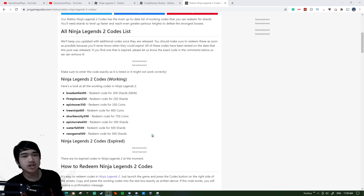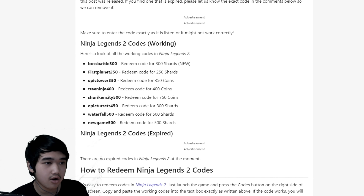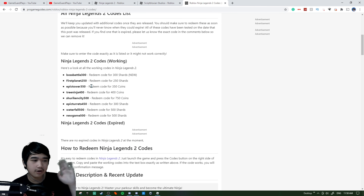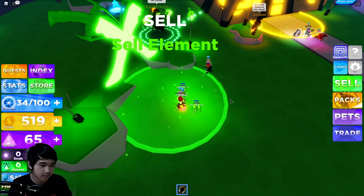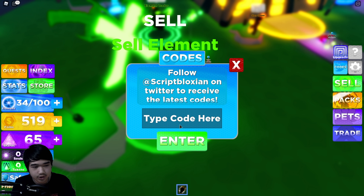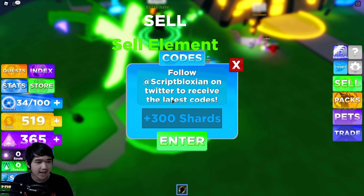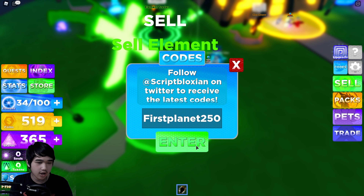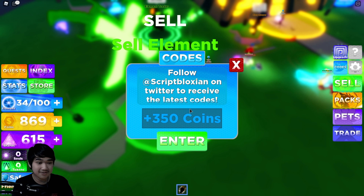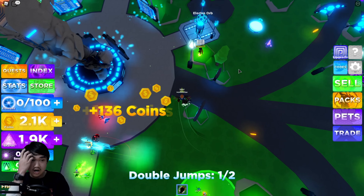I actually just found a lot of codes. We got 'bossbattle300' — I searched up how many codes are available. You can find this code in the description below or just look at my screen. That gives us 300 shards, which is pretty new. Go ahead and click 'Codes' on the right side of your screen, tap in the code — there we go, 300 shards! Make sure not to have any spaces, these codes are sensitive. I've redeemed all the codes and we got 1,900 shards total.